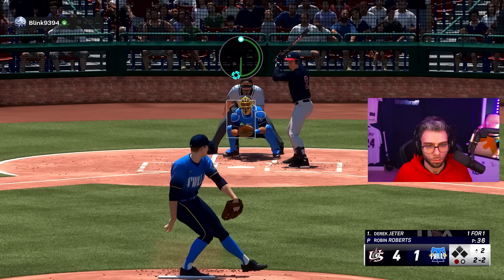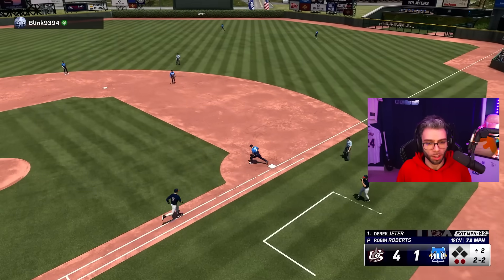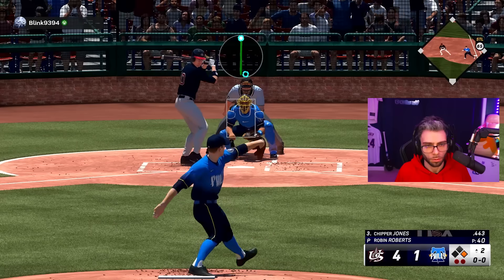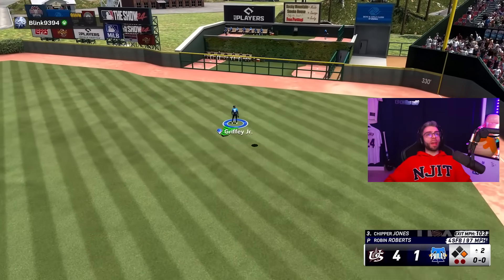The 12-6 curveball is an absolute lollipop, so it's kind of nice. That curveball is actually going to get out — it's a freaking looper, dude. I knew he was going to sit on that; you've got to use it sparingly. Right where I wanted it, Robin — right down the middle. Good pitch, baby.